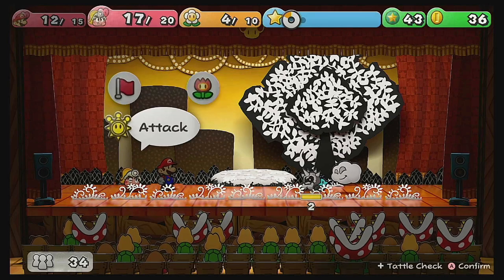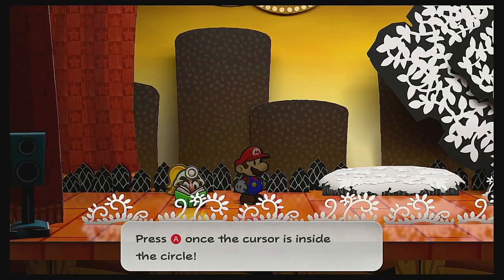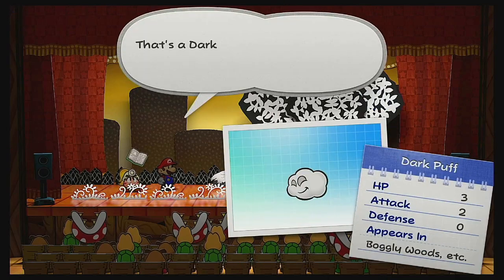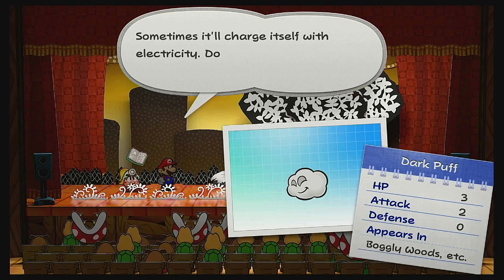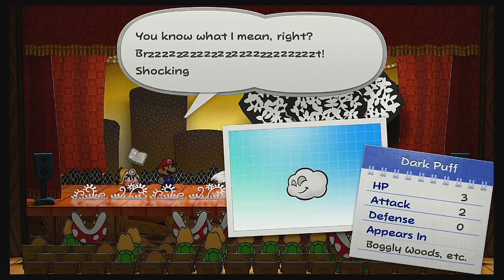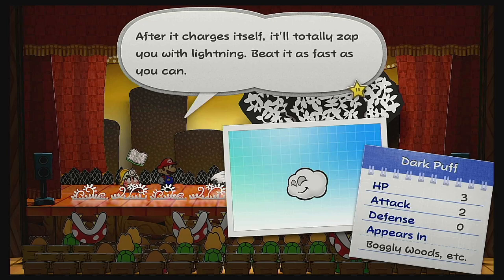I didn't think we'd run into new enemies, but... that's a Dark Puff. It's basically a tiny, mean Thunderhead. Max HP is 3, attack is 2, and defense is 0. Sometimes it'll charge itself with electricity — don't touch it when it does! After it charges itself, it'll totally zap you with lightning. Beat it as fast as you can.